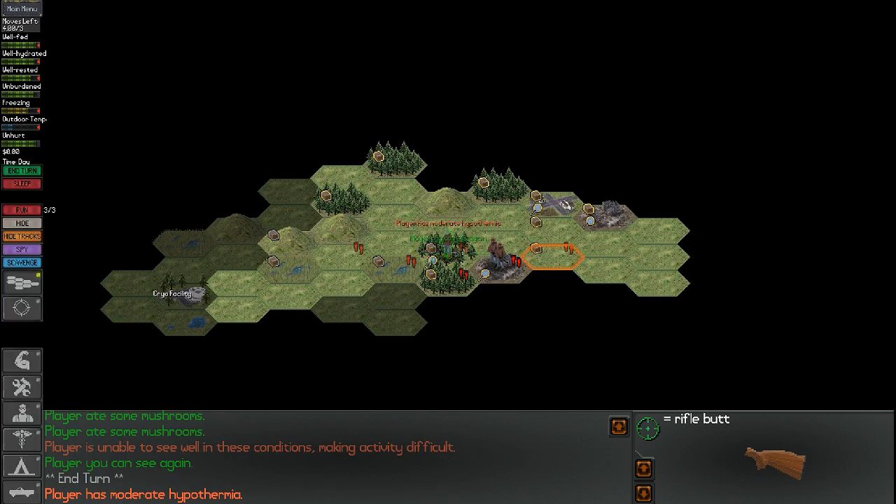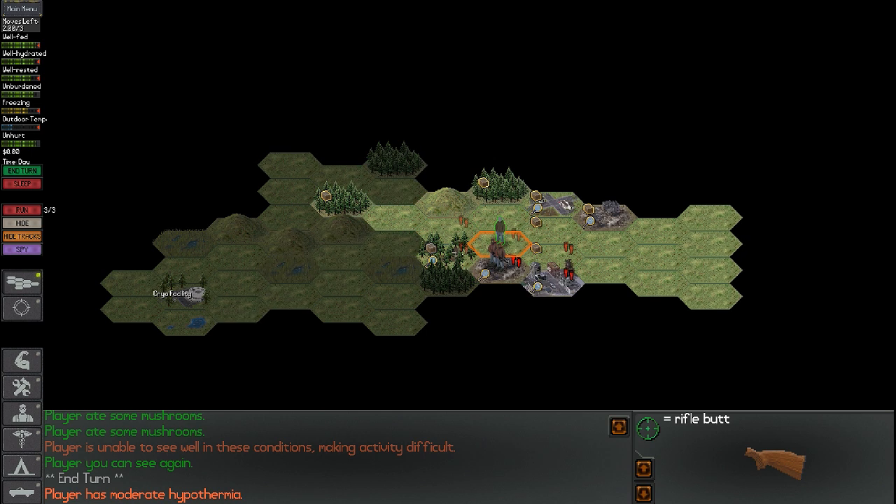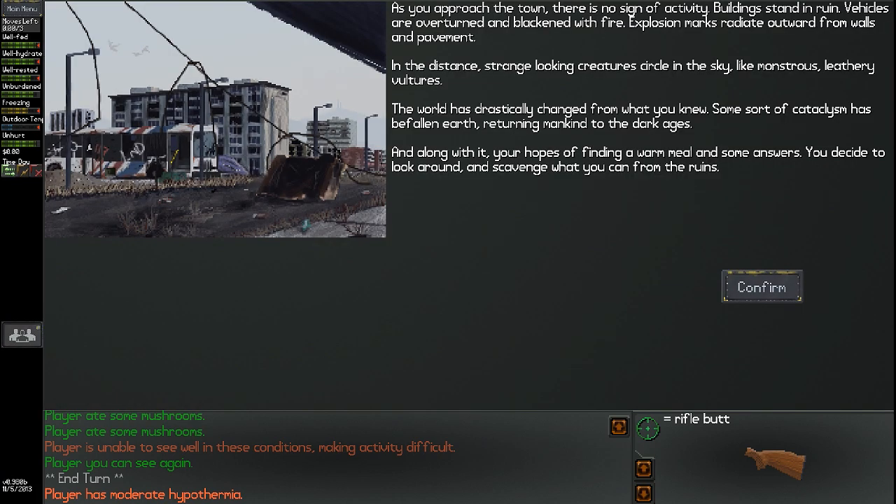Two guys just showed up. Player has moderate hypothermia — oh, I'm freezing. There's a house over here. Let's try to go to this house and fuck those bandits. As you approach the town, there is no sign of activity. Buildings stand in ruins, vehicles are overturned and blackened with fire. Explosion marks radiate outward from walls and pavement. In the distance, strange-looking creatures circle the sky like monstrous leathery vultures. The world has drastically changed — some sort of cataclysm has befallen the Earth, returning mankind to the Dark Ages. You decide to look around and scavenge what you can from the ruins.